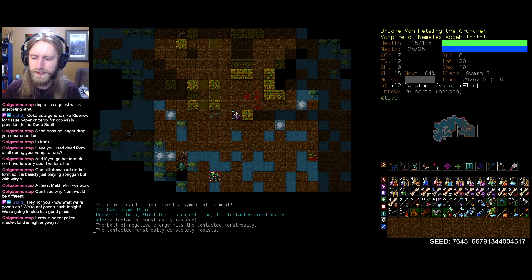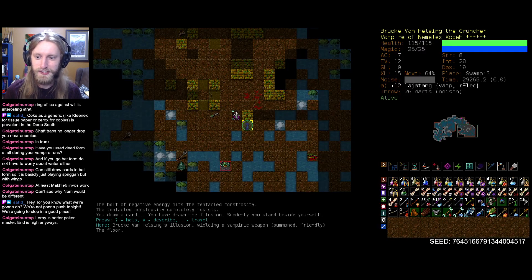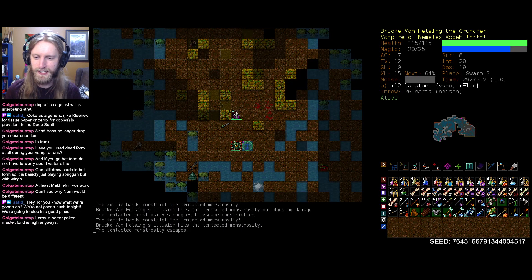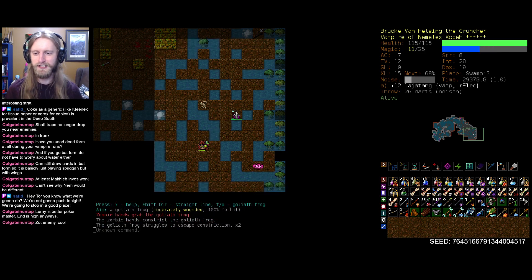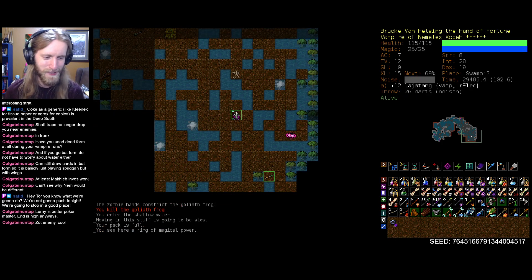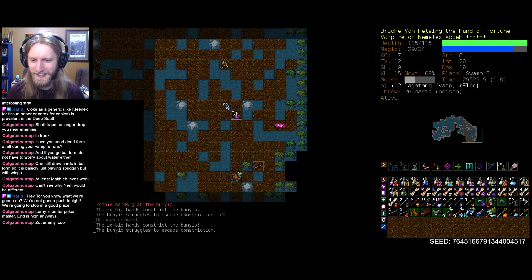Let's start here. Tentacled monstrosity completely resists pain — good to know. Let's go for an early summon and see what we get. The fact that they're wielding a vampiric weapon is pretty sick nasty. Then can I grab you without grabbing my friend? I can if I do this. The mixture between summons and Burnier's Vow Clutch is just another level above what we usually experience with a spell, which is already incredible. Ring of Magical Power? I guess it's technically better than nothing, which is what we're currently wearing on that hand.